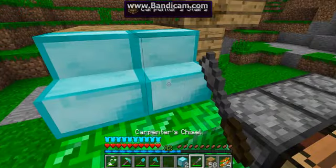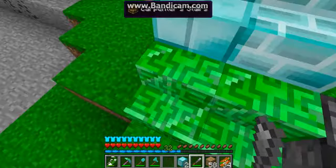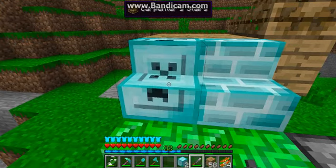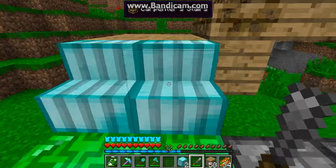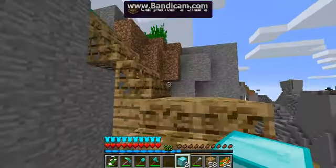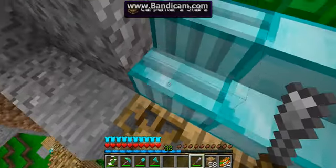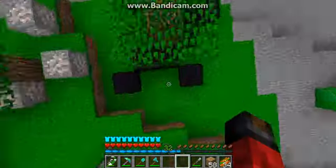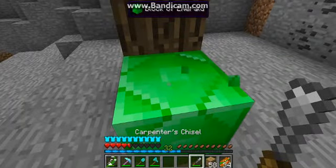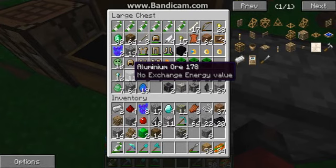There we go. Now let's — hmm — I like that one. There we go. And then we can also do it to the second steps, just trying to do it symmetrical. No, no, no. Okay then. Guess they're gonna look like that up here. There we go. It only works on carpenter's blocks. Alright then. Next block.